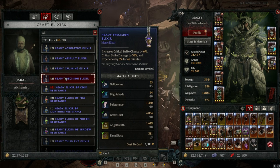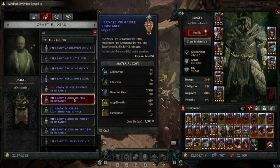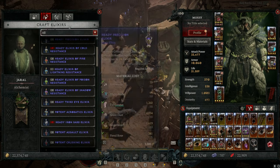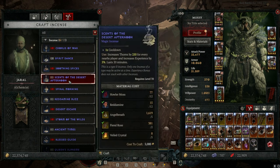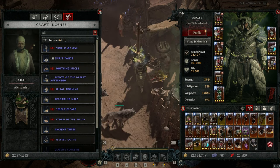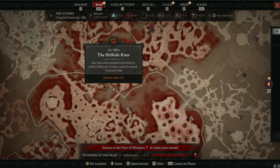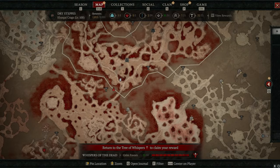If you're low on resistances or damage for the Abattoir of Zir, come over to the Elixir Crafter and craft elixirs to increase your defenses, resistances, and damage. You can also craft incenses, which can give you more dodge chance, more thorns, more max life, and all of your stats. You can have both a potion and an incense active at the same time. There are also helltides every hour, and opening the helltide chest can give you potions that increase your armor — another thing to stack up on before you go in.